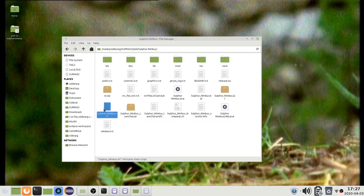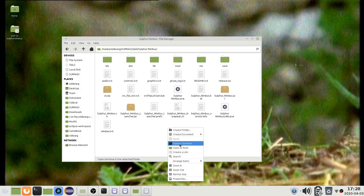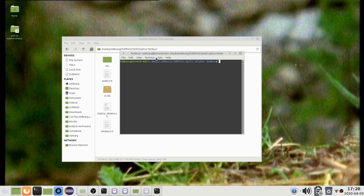If you are using the cross-platform launcher on Linux, make sure you have followed the instructions in the readme.txt file under the Linux section. Then open a terminal in the game folder and type ./.sulphur__nimbus.sh